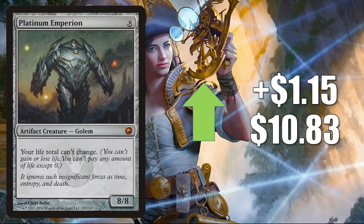Platinum Emperion from Scars of Mirrodin goes up $1.15 to $10.83. This does see Commander play in Kozilek the Great Distortion and more. But again, this is moving because of the same cards that are moving Mycosynth Golem — which we discussed earlier — Rebec Architect of Ascension, Armix Filigree Thrasher, and Ich-Tekik Salvage Splicer.